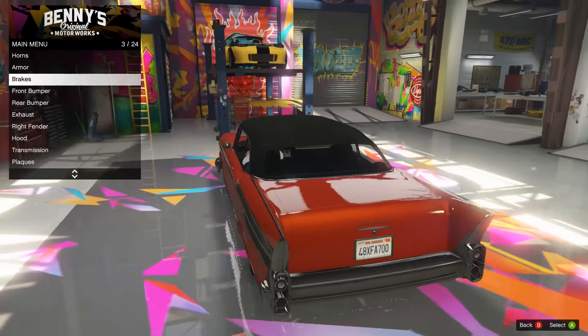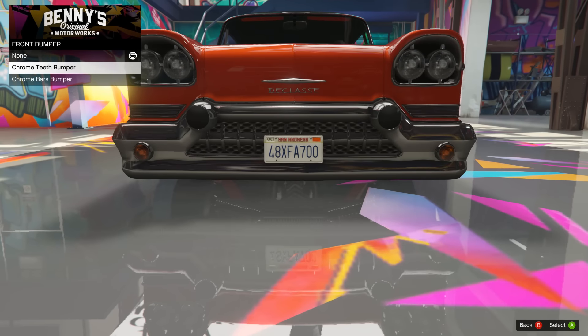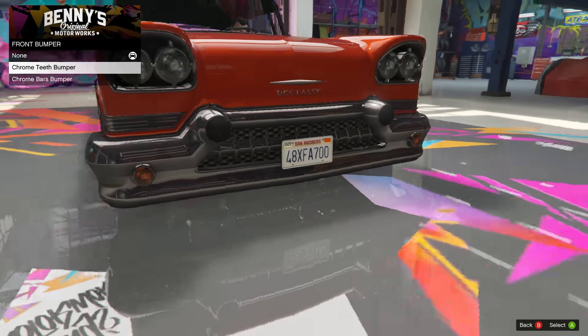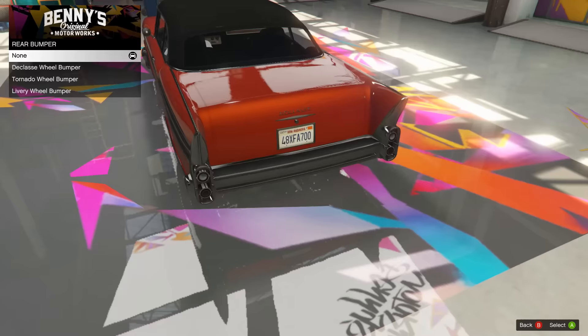So let's get started on it. We're gonna max out the armor and brakes first. Now let's see what we got for front bumpers - we got the chrome teeth bumper, we got the chrome bars bumper. For this one I'm gonna go with the teeth, I think I like the teeth a little bit better. That looks pretty cool to me.